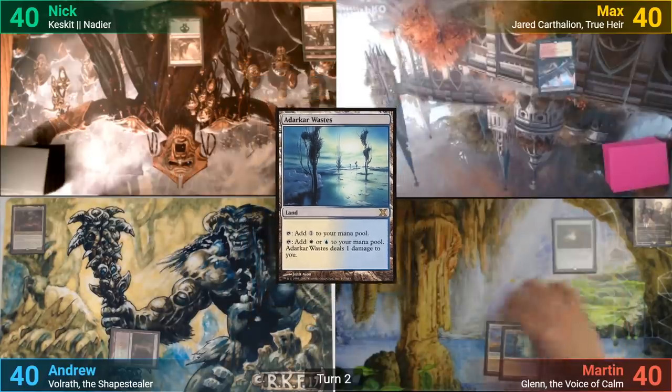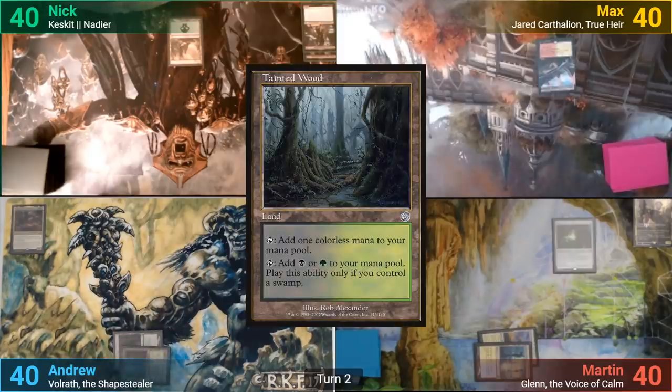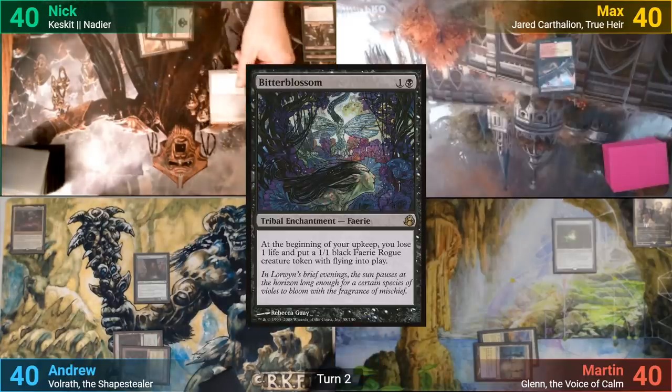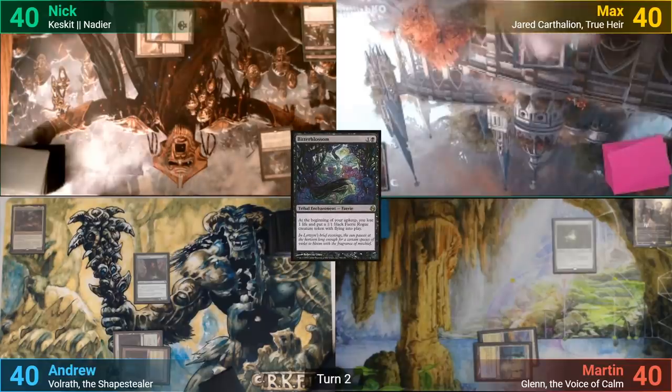He then pays two for a Sword of the Anime. I play a Tainted Woods and cast a Devoted Druid. Nick plays a Swamp, casting Bitter Blossom. Max plays a Mountain and pays two for a Selesnya Signet.